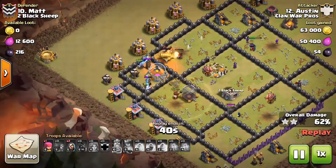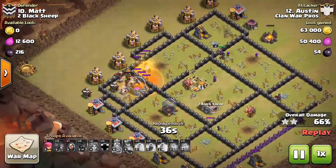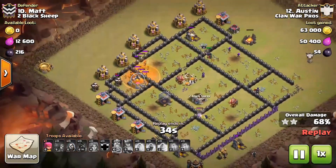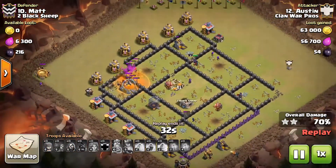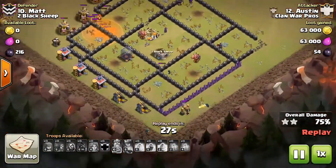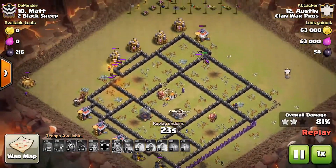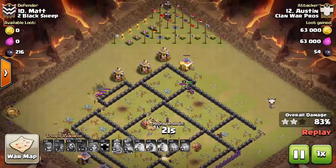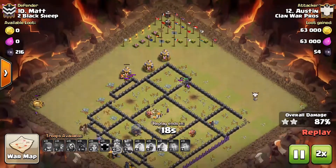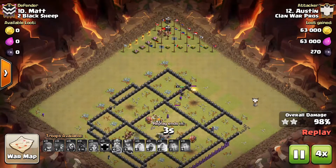He deploys his last set of Hogs and the base is essentially done — all defenses are taken care of. He still has a couple of Hogs alive, Valkyries, and the Archer Queen is still up. He uses leftover Wizards to clean up the bottom section. Very very good attack, Austin — another three-star for Clan World Pros.